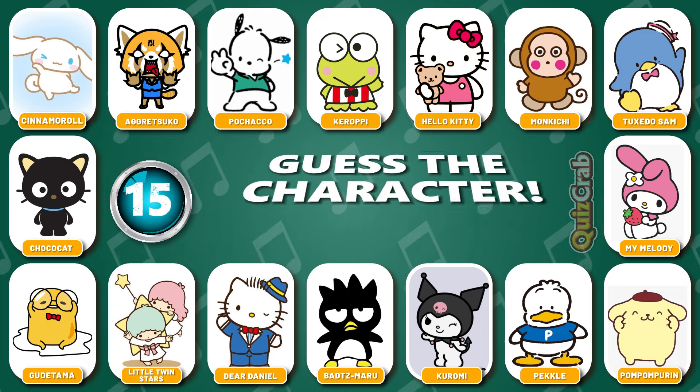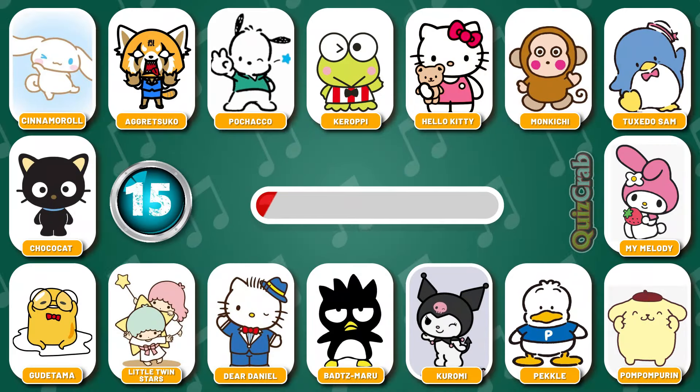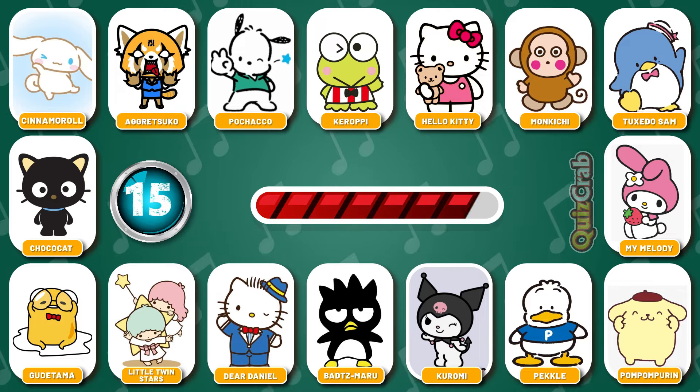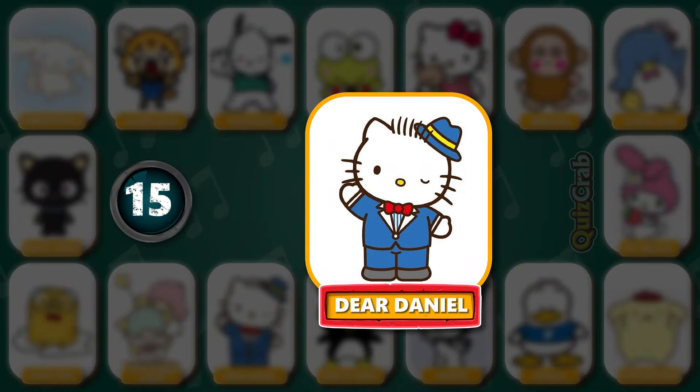Round 15. Identify the character. Can you guess the character by squinting your eyes? Great! You got it! It's Dear Daniel.